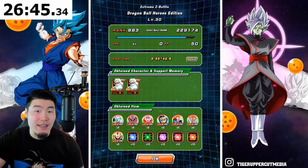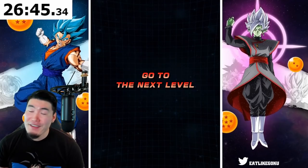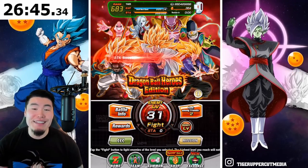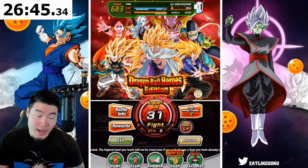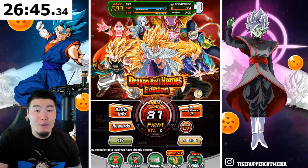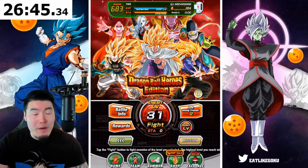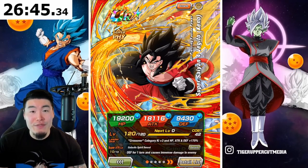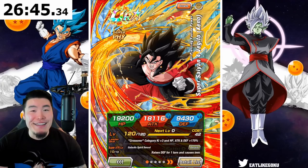There you go guys — not a bad time if I do say so myself. All 30 levels done. We have to do a lot of steps for the Extreme Z Awakening, which is annoying. On JP I think you can do all the steps in one go, but the point is — we need Version Z on Global sooner than later. Please, Bandai. Just give it to us.